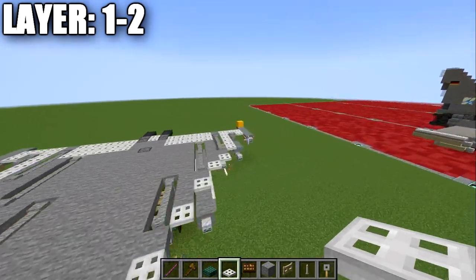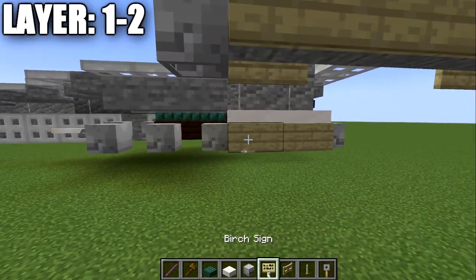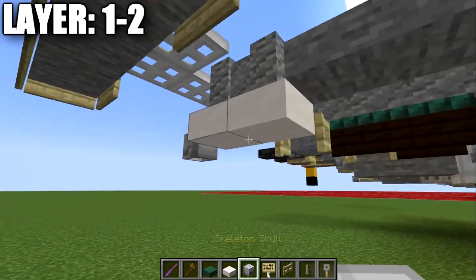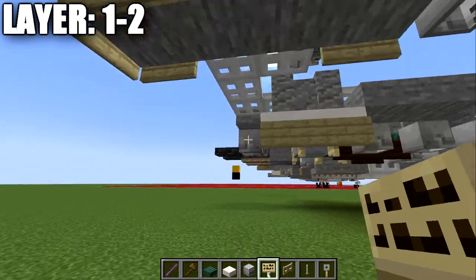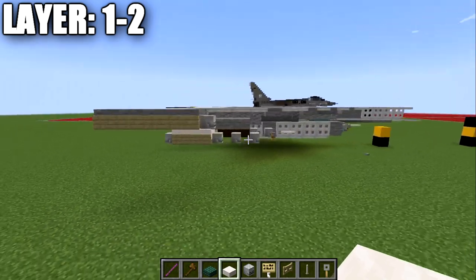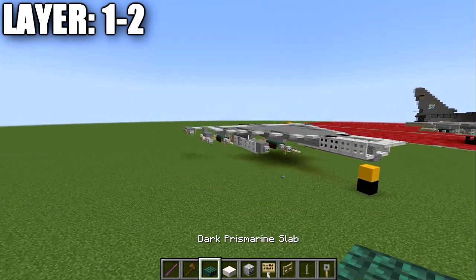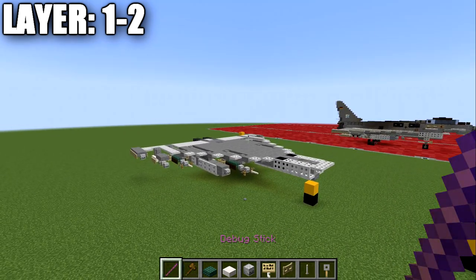For the last missile on the tip of the wing, it's pretty straightforward. We place two smooth quartz top slabs on the bottom of these two walls, a skeleton skull on the back, then three skeleton skulls going forward. We place birchwood signs on the side of the quartz top slabs to finish it off. Once that's done, that finishes off our loadout. Copy everything over to the other side and you'll have your missiles all added on. That is it for layers one and two — let's dive into layer number four.